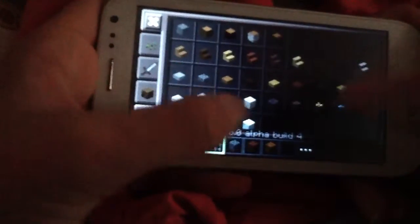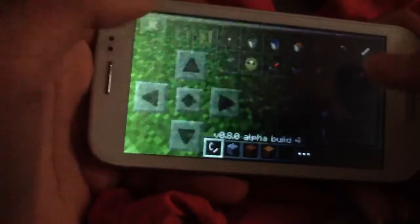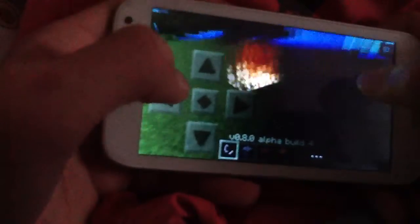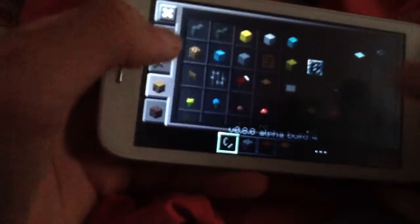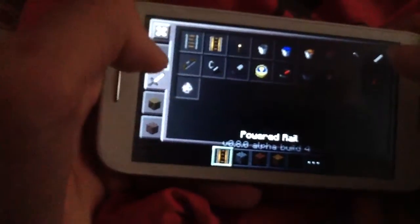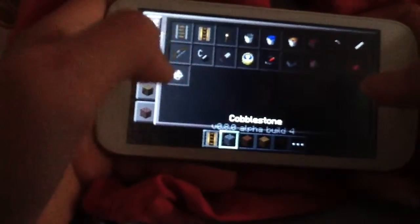Not so much ice blocks, and you have flint and steel — I'm not sure if it was in creative before. There are also rails, so that's a cool thing.